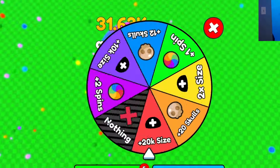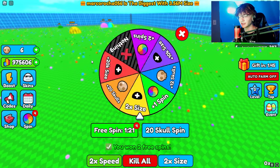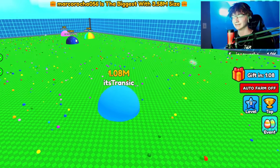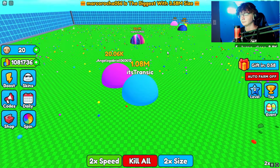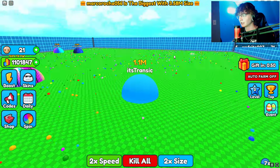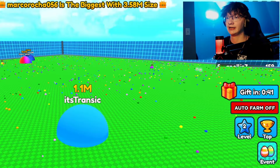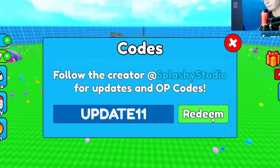I could do Kill All and just screw him over — does kind of sound funny. 1.08 million — can this guy just leave the game? What skins do I have? 16 skins. I don't know where you're going bro, but yeah. Codes! I might have to look at some codes real quick — that's honestly a good idea. Codes for E Blobs Simulator — Update 11, that's the newest code I guess.